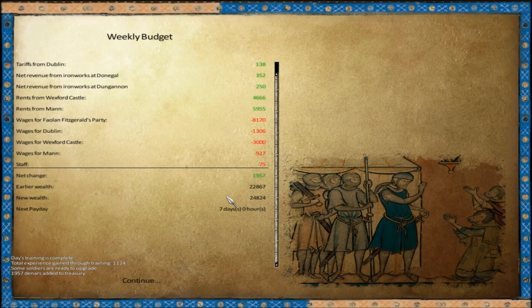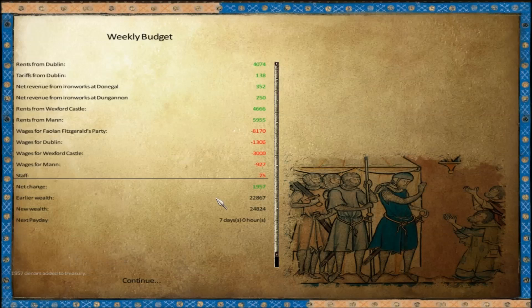Weekly budget is in, and looks like we made a small profit. Most of our money is being spent on my army - that makes sense. Rents from Dublin, rents from Wexford, and rents from the Isle of Man seem to be our main sources of income. Interesting that the castles are actually making more money individually than the town is, even when you fold both of these together. That's actually not great.